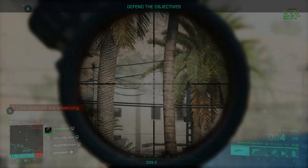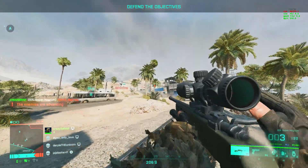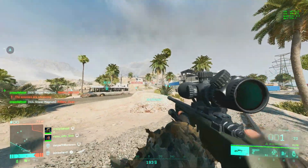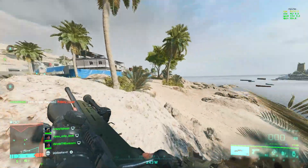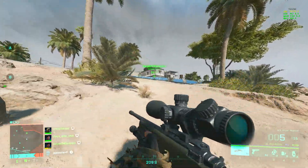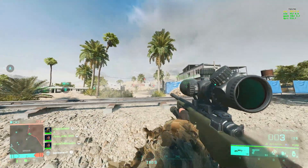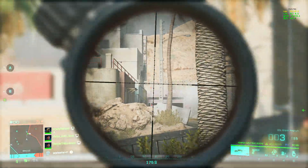Battlefield 2042 is finally out and the performance has really been increased since the open beta, but honestly it's not even close to where it should be. This was pretty much the case for every Battlefield launch ever. In today's video I want to give you guys a quick guide to help you achieve maximum frame rate and performance even on lower end PCs. Keep in mind that this might not work — this game is broken when it comes to optimization — but any extra FPS is well welcomed.